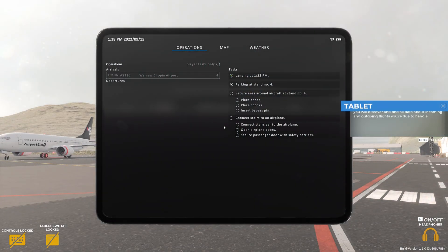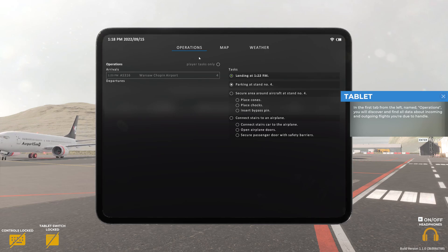In the first tab from the left, named Operations, you'll discover and find all data about incoming and outgoing flights you're due to handle.